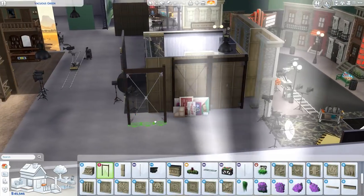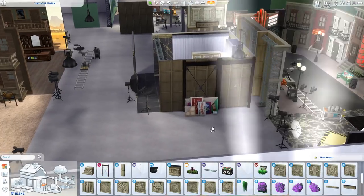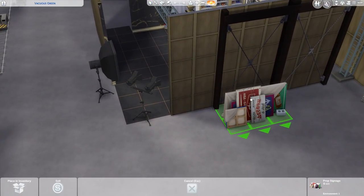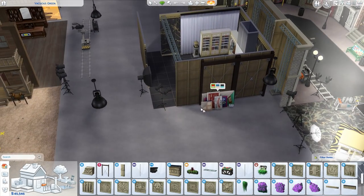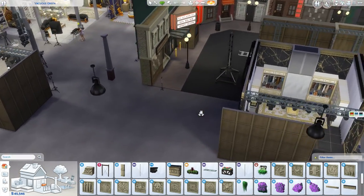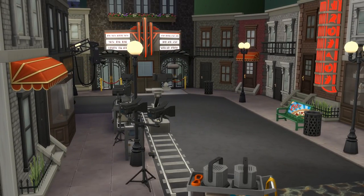We've also got wall brace items — a decorative piece you can put on a wall to make it look more structurally sound, or to make a big warehouse kind of thing. I thought that was really cool. Down here there's also decorative prop signage with a few different colors — just a decorative piece.